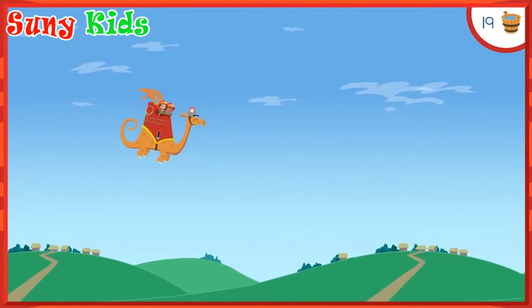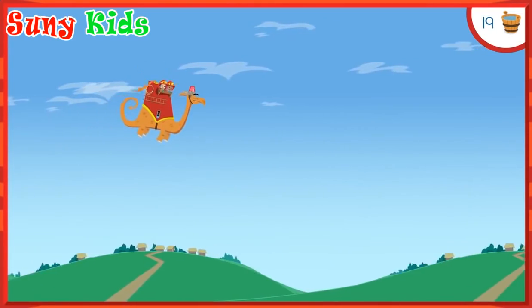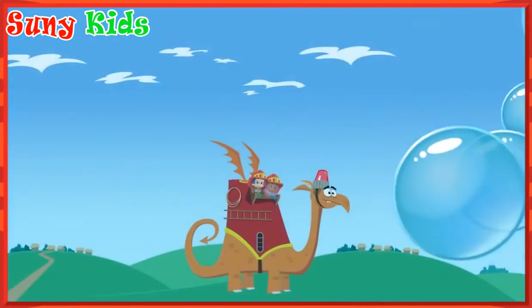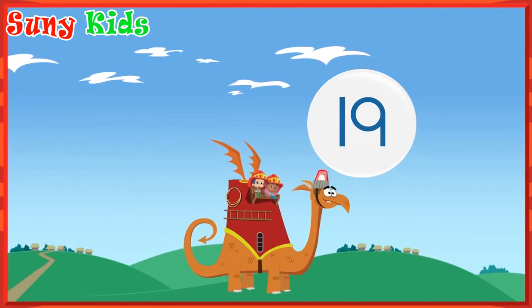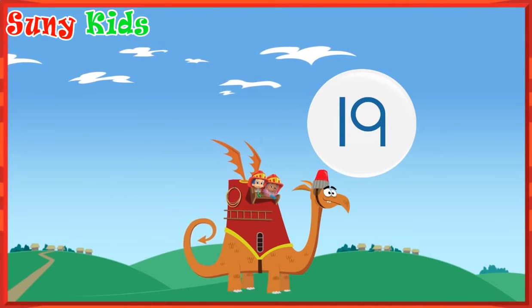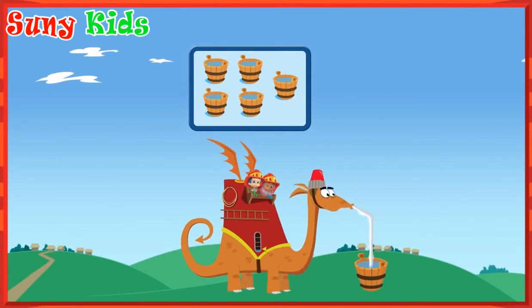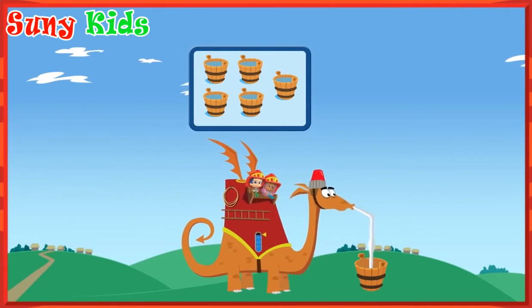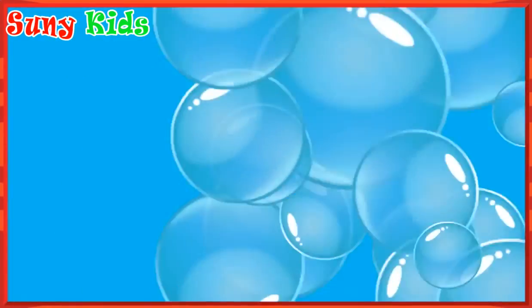Uh-oh! The royal castle is on fire! And it's a royally big fire! We need to make sure Hydrangea is all filled up with water. Let's do it! We collected 19 buckets of water. We need to totally fill Hydrangea with water. To fight this fire, we need five more buckets. Fantastic! That's how many buckets we need.